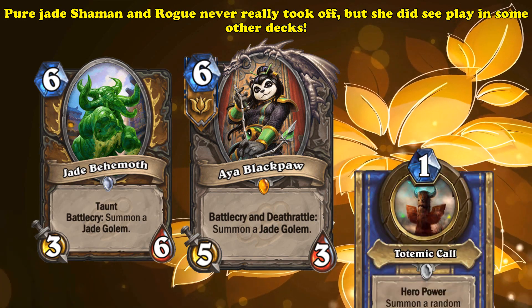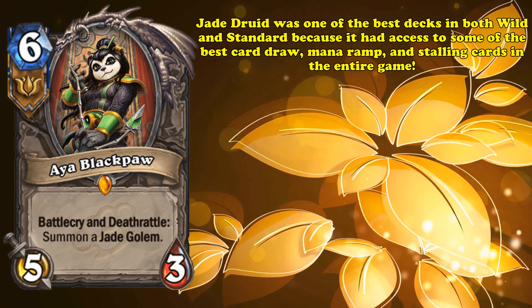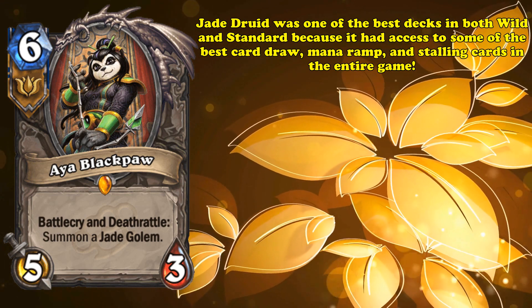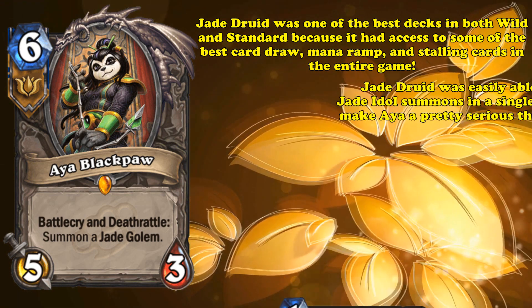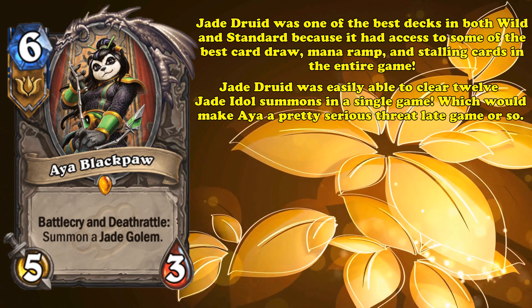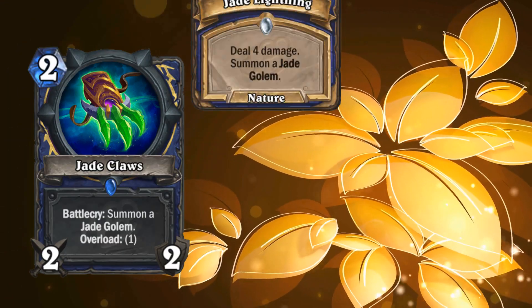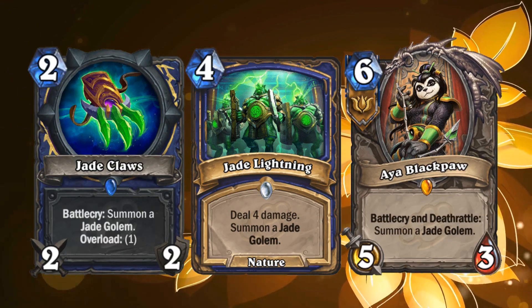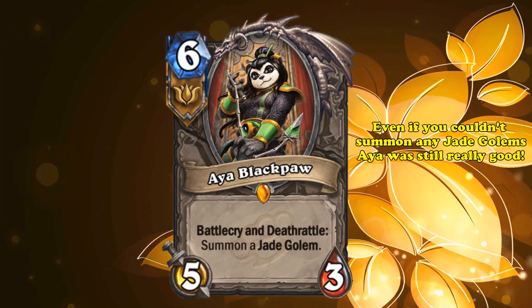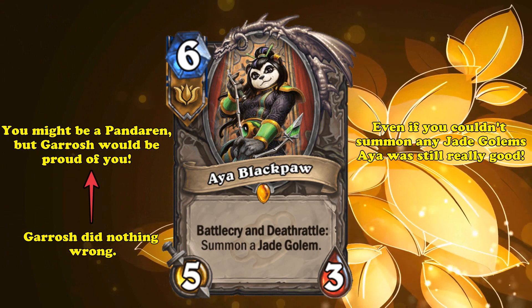Although pure Jade Shaman and Jade Rogue never took off, Aya did see staple play in Jade Druid and Odd Shaman as a sticky finisher. For a decent amount of time, Jade Druid was one of the best decks in both formats, due to having access to some of the best card draw, mana ramp, and stalling cards in the game, eventually winning by shuffling infinite copies of Jade Idol. Jade Druid was easily able to clear 12 Jade Idol summons a game, making a late-game Aya a devastating threat. Odd Shaman used a small Jade package of Jade Claws, Jade Lightning, and Aya — since they were good enough standalone cards to be competitive — and even without any Jade Golems summoned, Aya was still a 6-mana 8/6 worth of stats.